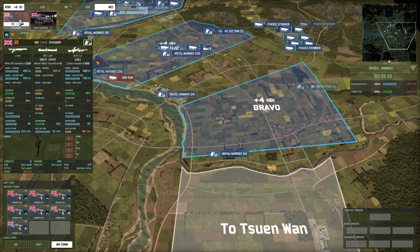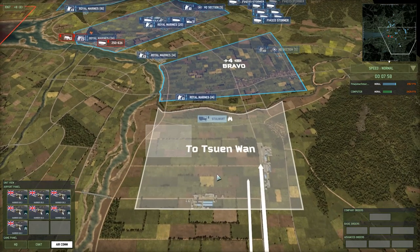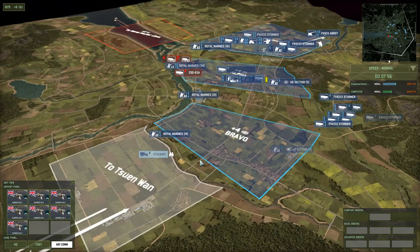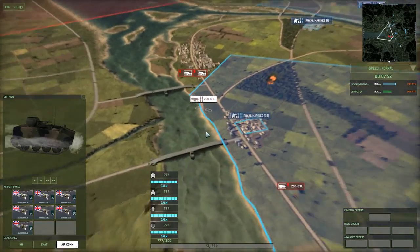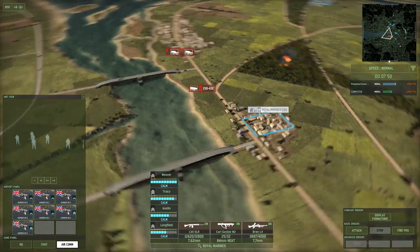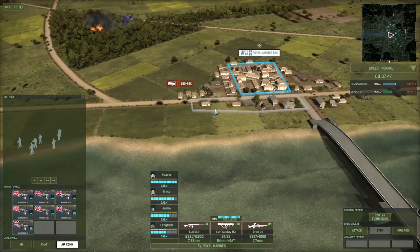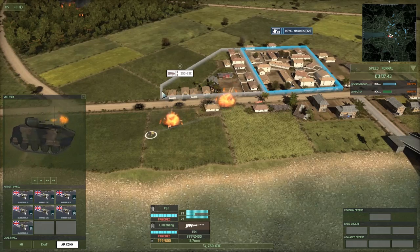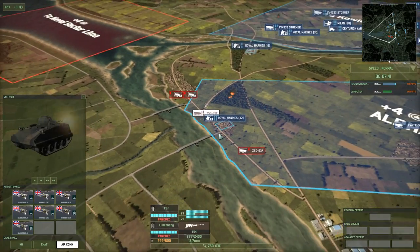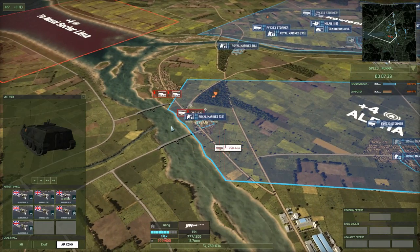Actually, I think I'll send an SPS squad over here to this sector, because I'm under the impression that they'll actually cap it. I saw that one command squad, and I'm a little worried that that squad will play into an effect later on. Those APCs are going to die. Doesn't look like there are infantry inside of them, so I'm a little worried about that. This APC can disappear.